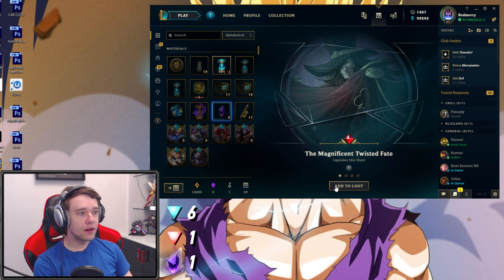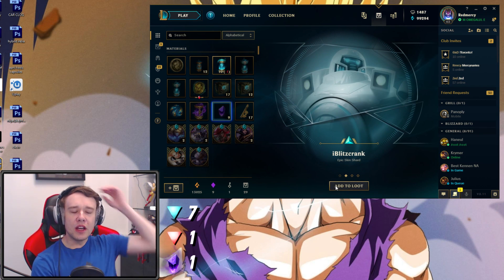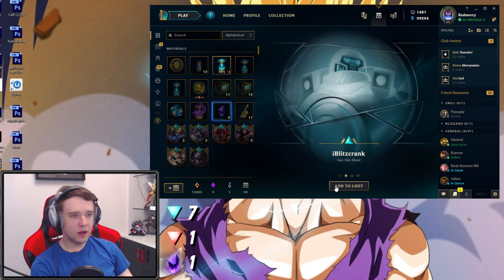Oh wait - I actually wanted this skin. It's a Legendary. It's a skin shard, unfortunately. But I actually want this skin on Twisted Fate. I think this is a super, super sexy skin on Twisted Fate. What else do we have? We have a Blitzcrank. Can you turn a shard into a permanent somehow? How do you do that? I completely forgot. I need to check that out.